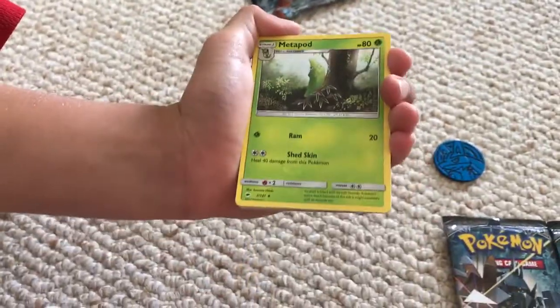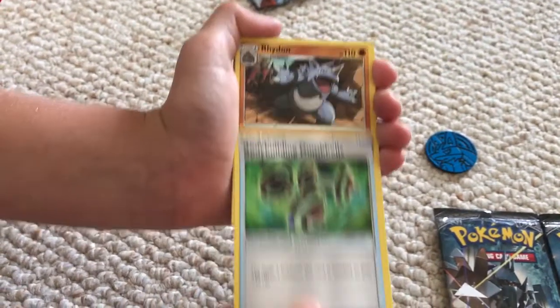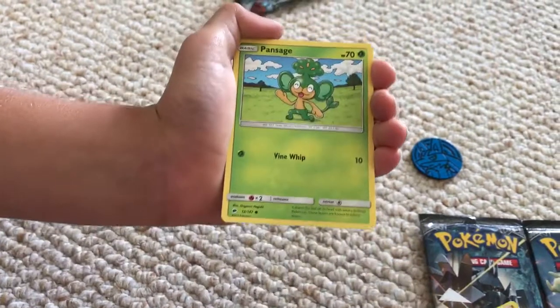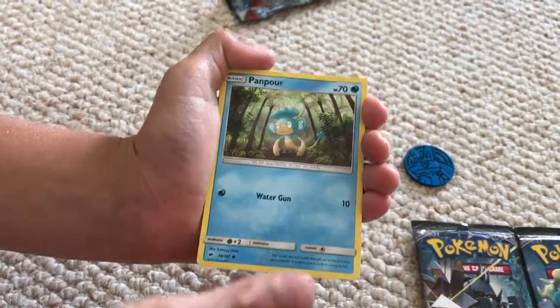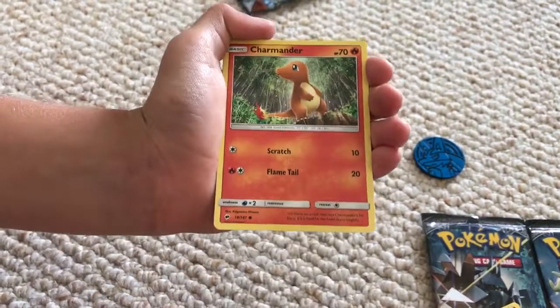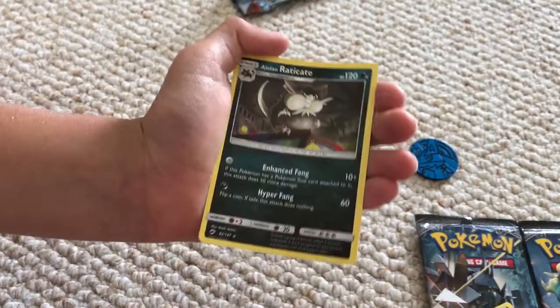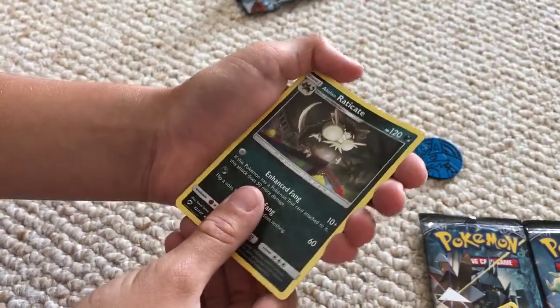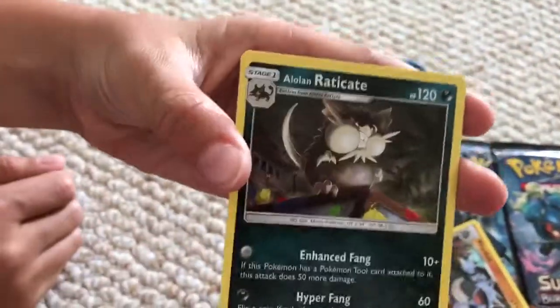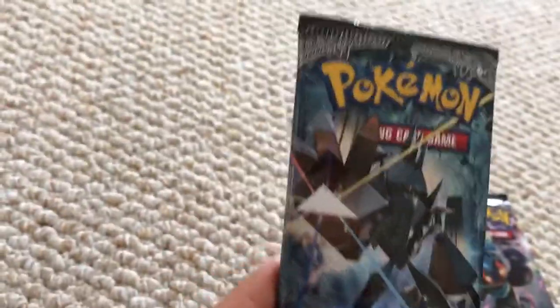We got a water energy, water energy, Metapod, Bodybuilding Dumbbells, Noisepan Sage, Porygon, Alolan Rattata, Charmander, a Bouffalant, Venusaur, a Bouffalant, and Alolan Raticate. Oh, very weird and creepy.